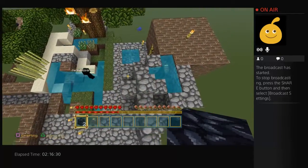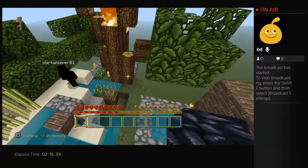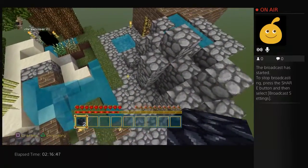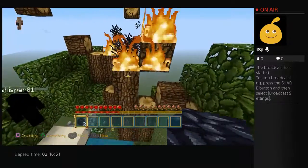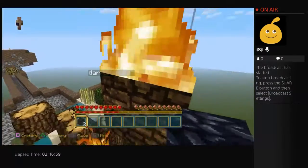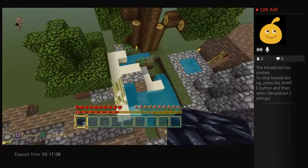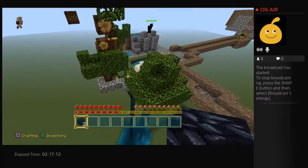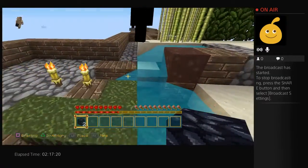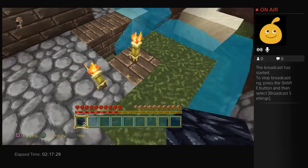Did I get struck by lightning? I didn't see any lightning. It must have spread from the cobblestone generator — the branches would have been right out near it. It's all burnt down, you see what I mean? You're in the process of moving your tree farm anyway, so just don't plant any trees near there again. It burnt the wood — that was all built out of wood.